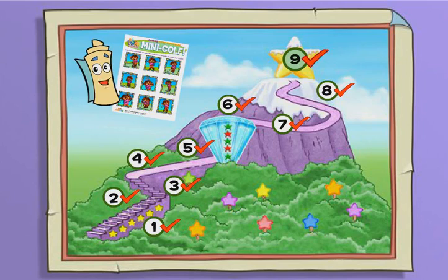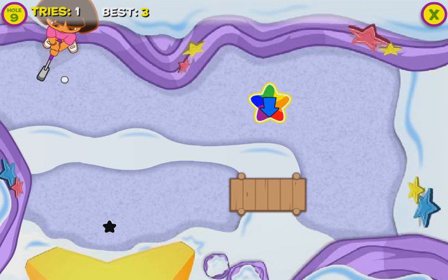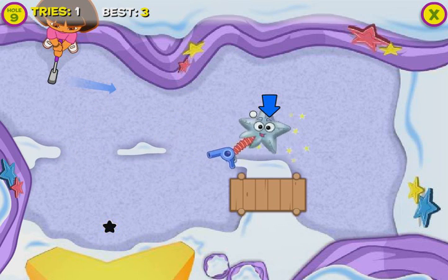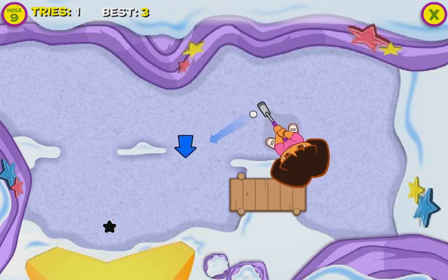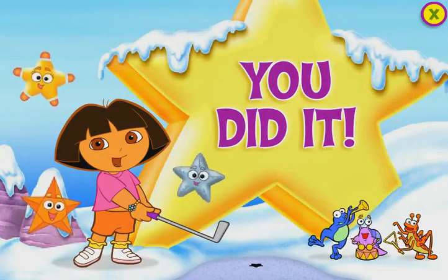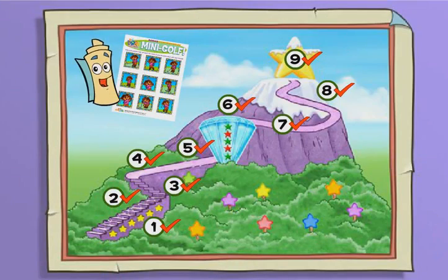Click on a hole to start playing. It's a giant star — we're almost at the top! Look — Tomb Star is here to help clear the way! Thanks, Tomb Star! You did it! You got the ball into the hole on top of Star Mountain. Fantástico! Great job reaching the top of Star Mountain — you're an excellent golfer! You've unlocked all the holes.